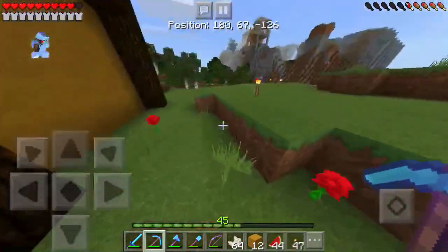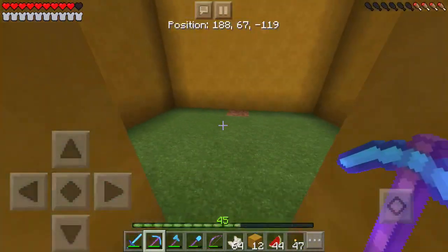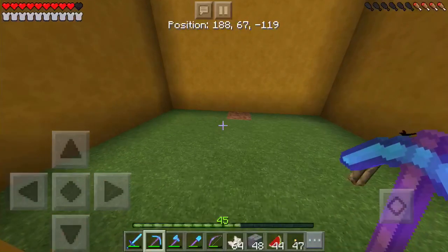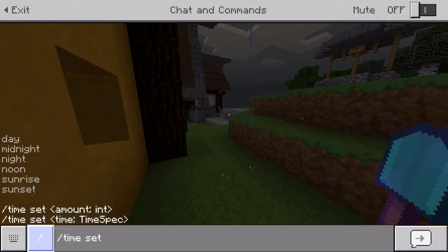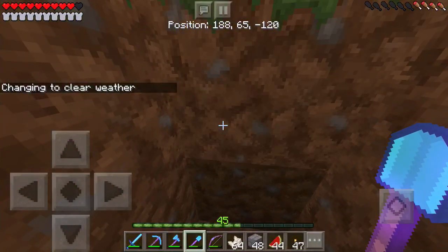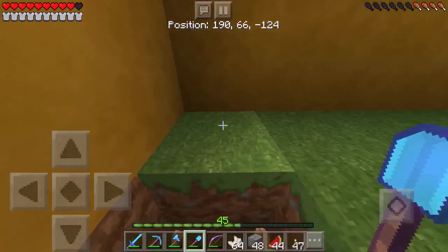Now I need to determine where the other windows are going to be — are we going to have more or just these two? I think just these two should be fine. For the floor, we can use stone bricks or spruce wood, but I don't have spruce wood, only dark oak. It's raining again — it rains way too much in this game. I think we're just going to fill the floor with stone bricks for now.